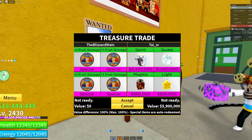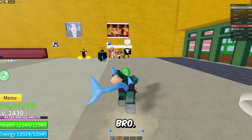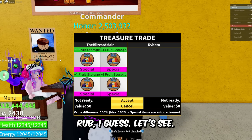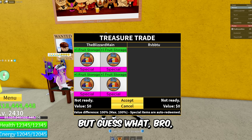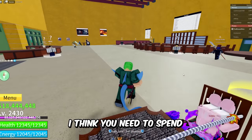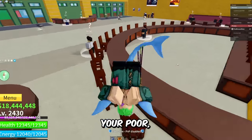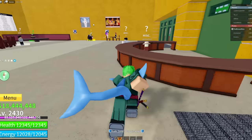This guy has Buddha out but says Gravity — nobody's trading you Buddha for Gravity. We got Mrs. Rub — they're saying one, but Rubber is not worth one fruit storage, and neither is Dark. I think you need to spend less time customizing your Roblox avatar and more time grinding fruits, man. You're poor in Blox Fruits, bro — who cares about being rich in Roblox if you're poor in Blox Fruits?